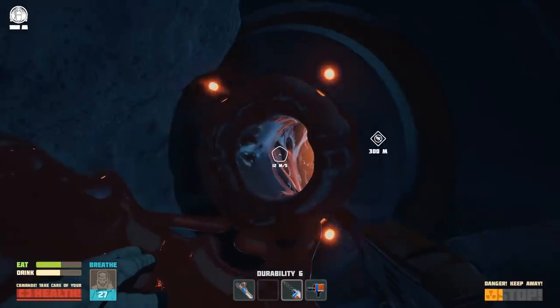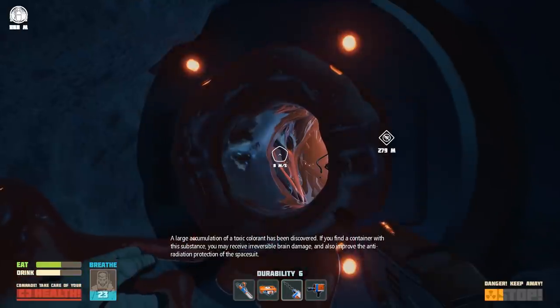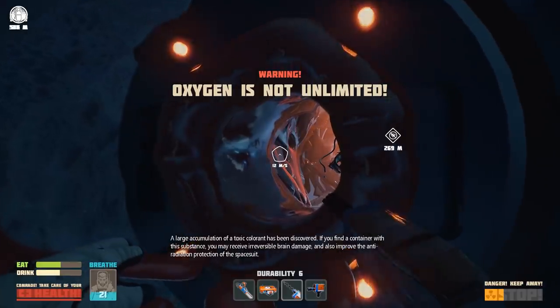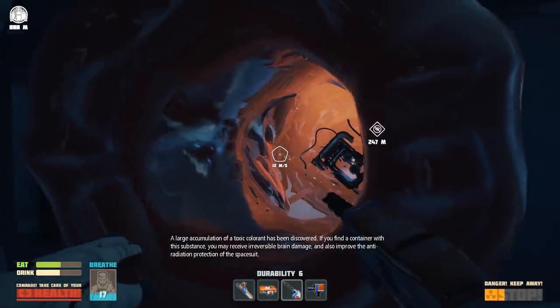And who knows? Maybe we'll actually get there and we're just in the super limited version. A large accumulation of toxic colorant has been discovered. If you find a container with this substance, you may receive irreversible brain damage and also improve the anti-radiation protection of the spacesuit.